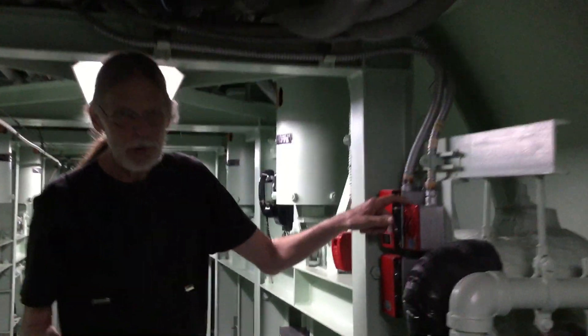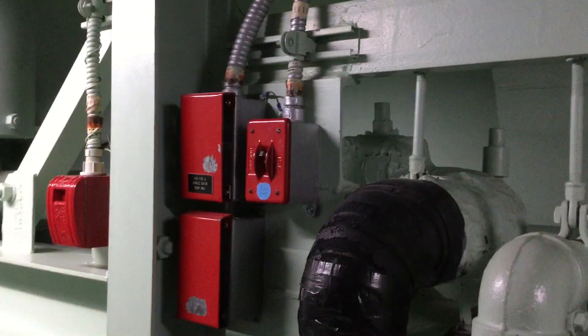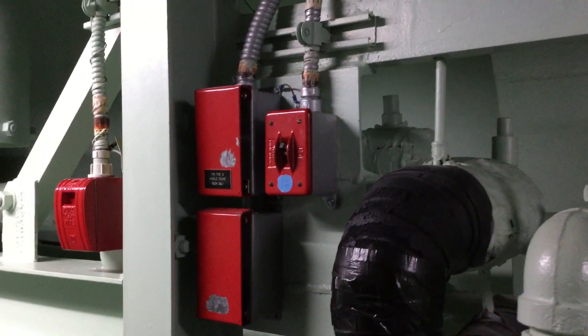Starting right here, this is a very important switch. This big red switch is the light switch for the silo, so this just makes the lights in the launch duct go on and off.